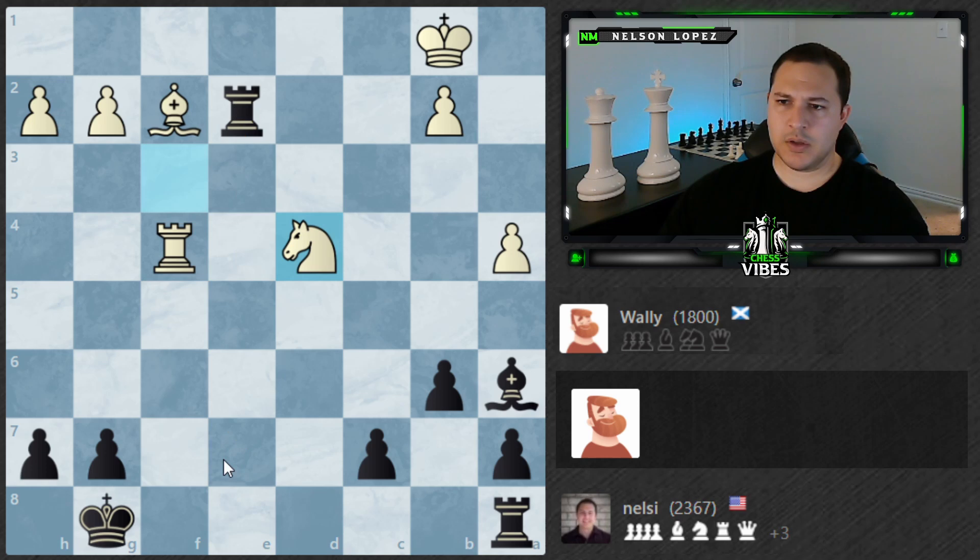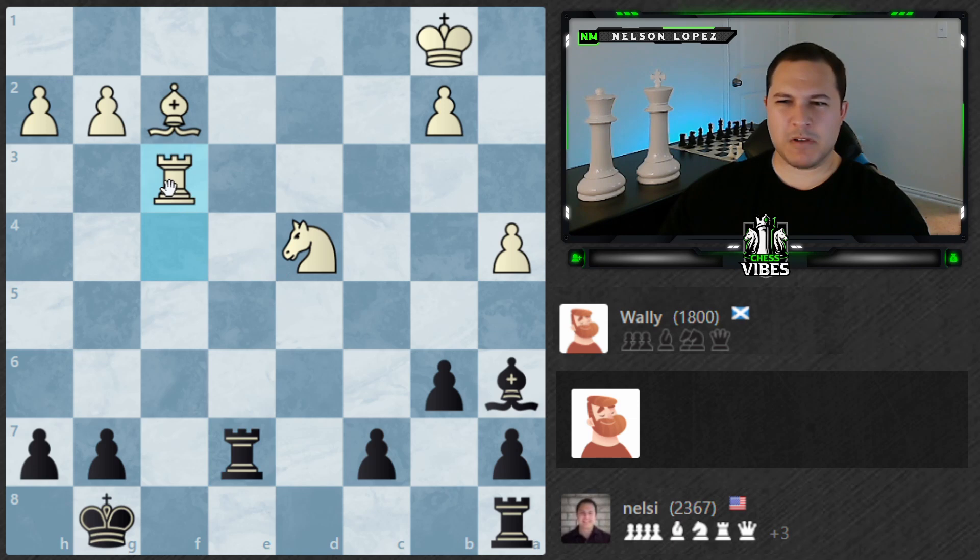Rook f3 — interesting. Let's maybe double up now, or do I just go try to trade? Actually, this looks pretty good. Because if the rook moves away, I can take the bishop. And trading is good since I'm ahead. I think getting that rook off will make my life easier. Rook here — only thing could be like knight here, then I can double up and have a nice little pin. So we'll go Rook f7, just to try to simplify the game a little bit.